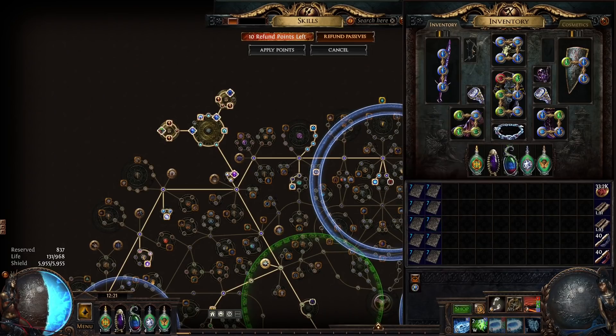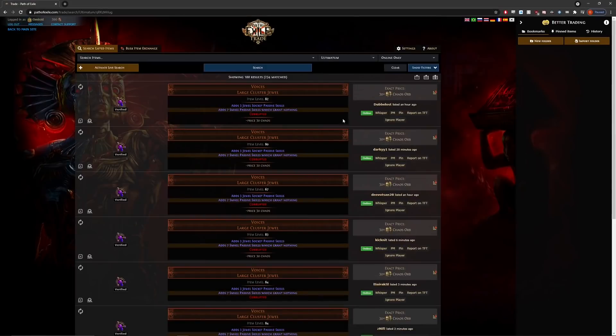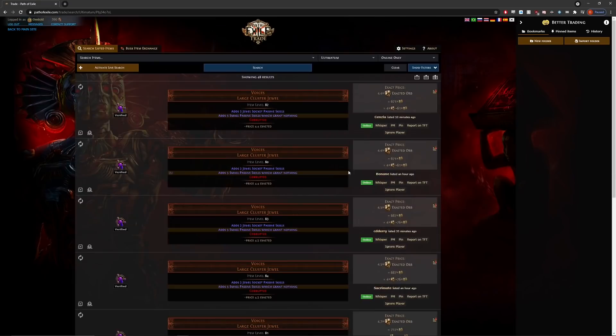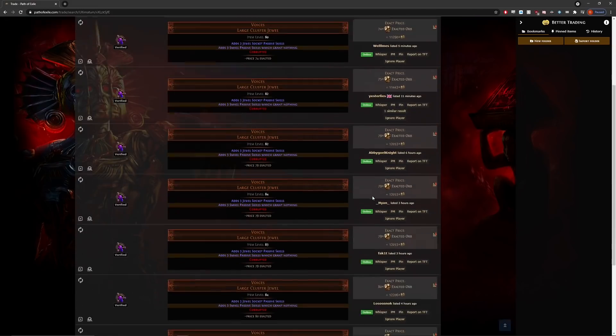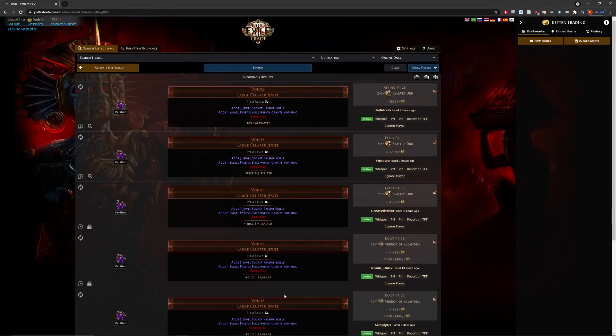Looking at PoE trade for a quick walkthrough: seven passives is the worst — that's 30c, a straight miss. Five passives is about four and a half to five times a mirror value. Three passives is around 73–80 times a mirror. One passive is over a mirror — it's 240x right now, while a mirror itself is about 180–190x.